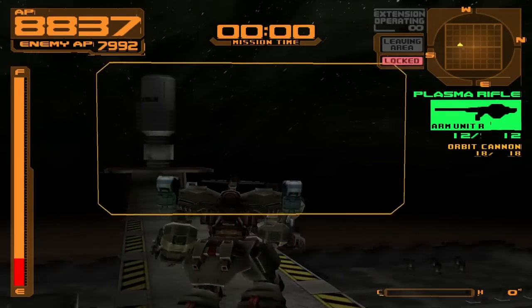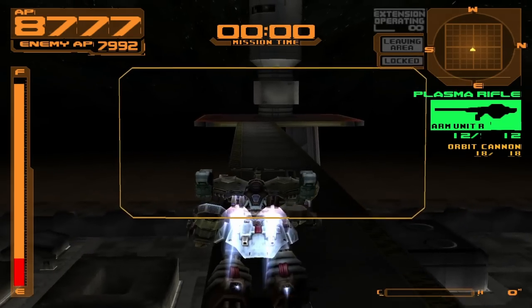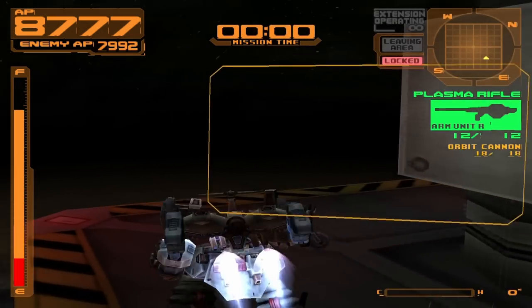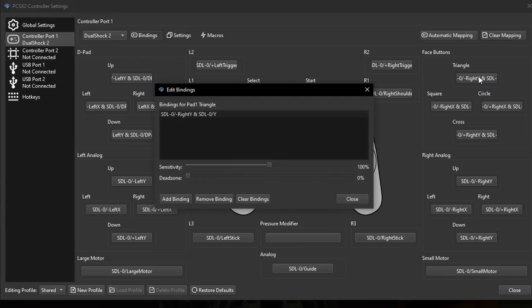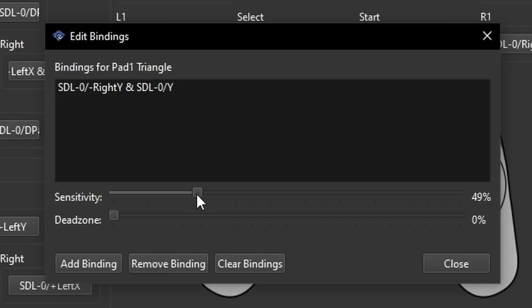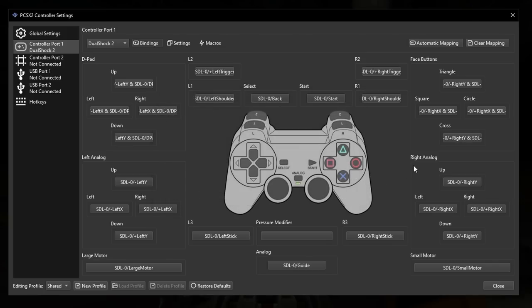When that's over, there's still one big problem. There's no leniency on the sticks, so if you try to turn in a direction, you'll also look up and down at the same time. Same with the left stick — if you try to walk straight, it'll register a strafe. To fix this, we have to add dead zones to a few buttons. In controller settings, hold Shift on your keyboard and left mouse click the Triangle button. Turn the sensitivity down to 50% and the dead zone up to 25%. Close the pop-up window, then repeat the same process for the cross button — Shift click, sensitivity 50%, dead zone 25%. Now to fix the strafing problem, do the same thing to D-pad left and D-pad right.